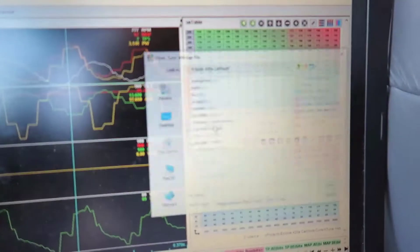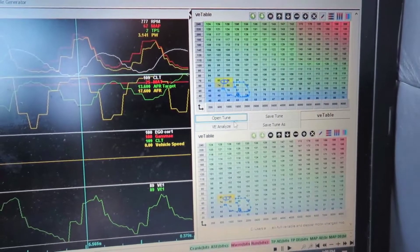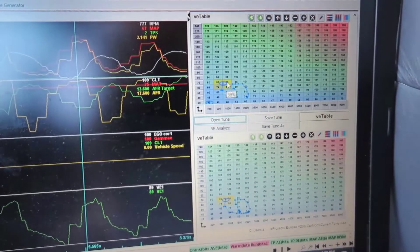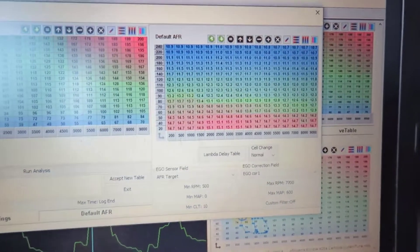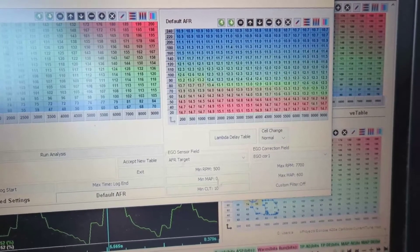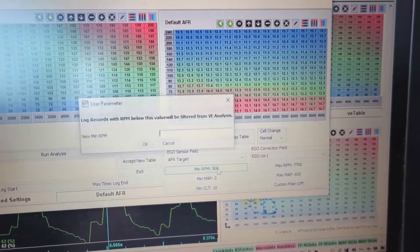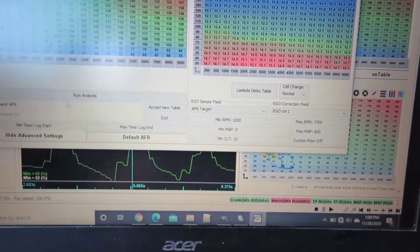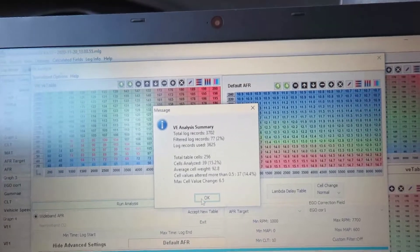One thing I can do with this log is open it in the MegaLogViewer. I'm gonna open the current tune. There's the VE Analyze tool — this thing is pretty good. It's gonna pull from 500 RPM — I can change that to 1,000 — then run the analysis. It says it used 3,000 records.